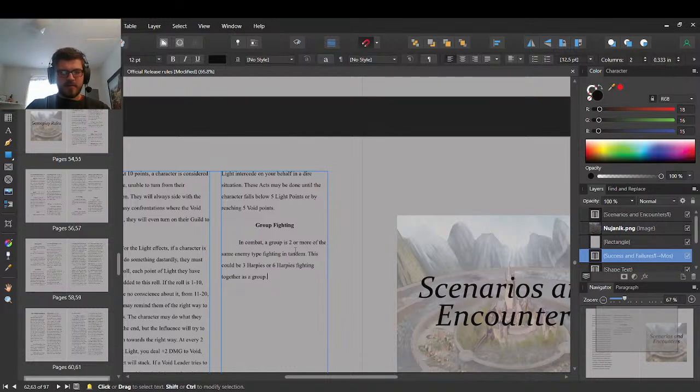How this works: the attack roll of the group is calculated by taking the normal attack roll for a harpy — which is one — and then multiplying by the number of harpies. So if it's six harpies, you have a six-plus attack roll. That goes down as the harpies die. The attack roll is the base AR of a single enemy multiplied by the number of enemies in the group.